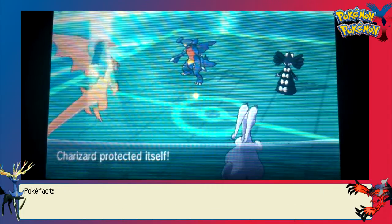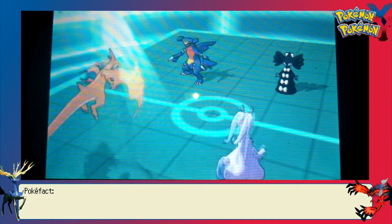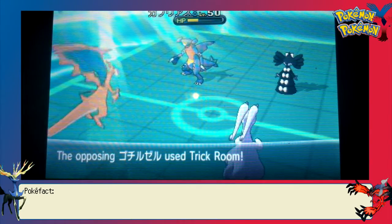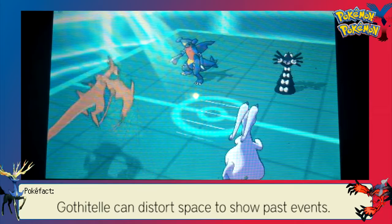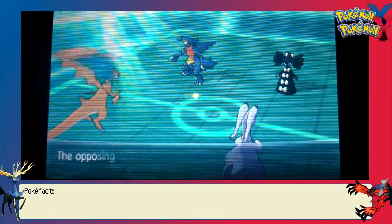Here I'm just going to Mega Evolve and go for Protect, expecting a Rock Slide. He just goes straight for Outrage — I think he was hoping it would hit Goudra. It actually goes into the Protect, which works out. So I'm able to hit him with a Dragon Pulse from my Goudra, which since Goudra is max HP, max defense, it actually does a really good amount of damage.